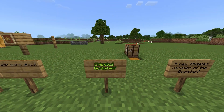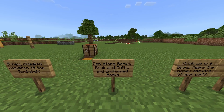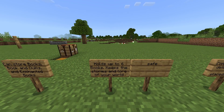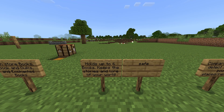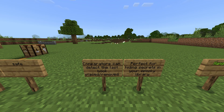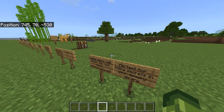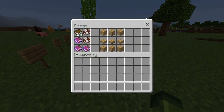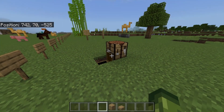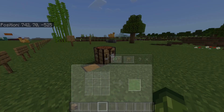Also added was the chiseled bookshelf, a new chiseled variation of the bookshelf. Can store books, book and quills, and enchanted books. Holds up to six books. Comparators can detect the last book placed or removed, perfect for hiding secrets in your spooky library. The crafting recipe: you need six of any kind of plank and three of any kind of slab — three on top, three on the bottom, and three in the middle equals the chiseled version.